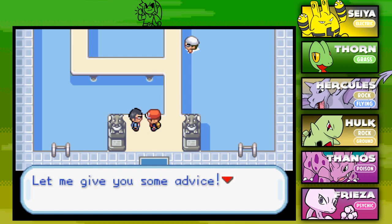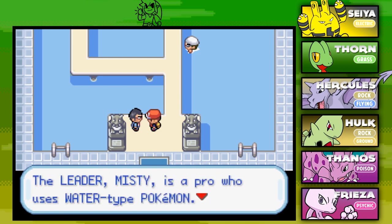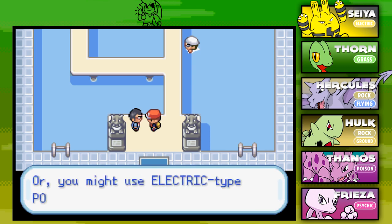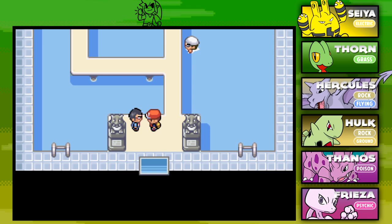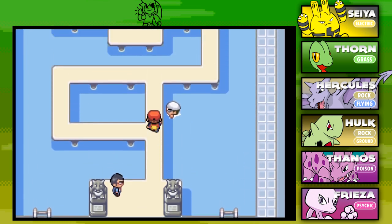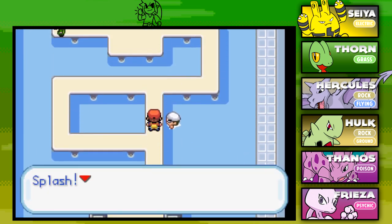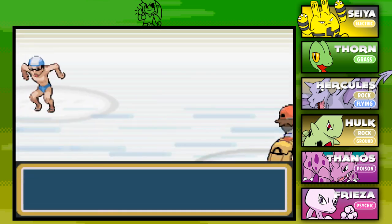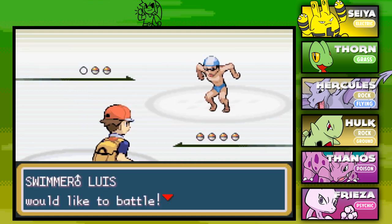Hope you guys are ready for our second gym challenge in this randomizer Nuzlocke. An NPC gives us advice: Misty is a pro who uses water-type Pokemon. You can counter her with grass-type Pokemon, or use electric-type Pokemon and zap them. Thanks for the tip. Let's go ahead and jump into our first battle here. Here we go, ladies and gentlemen — Rodri versus Cerulean City's trainers.